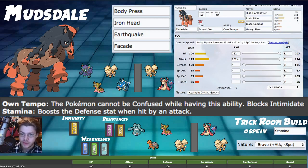Milotic also has access to Scald, which is super effective and can burn Mudsdale — that's a big concern. For the Trick Room build, good setters include Bronzong, Dusclops, Mimikyu, and Gothitelle. Torkoal makes a strong secondary sweeper in Trick Room, alongside options like Gastrodon and Conkeldurr. Arcanine sits nicely at mid-speed and provides Intimidate, and combined with Stamina, Intimidate, and Will-O-Wisp, physical Pokemon can barely dent Mudsdale.